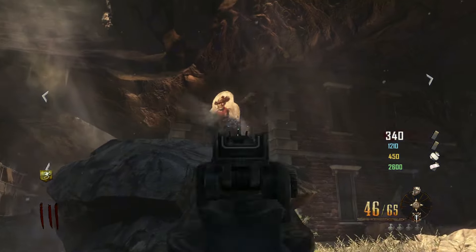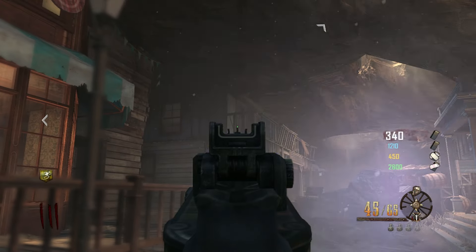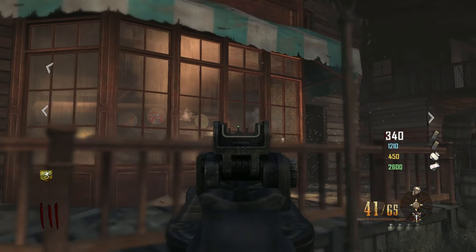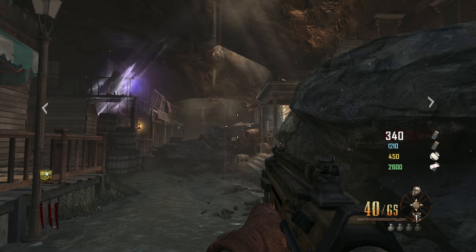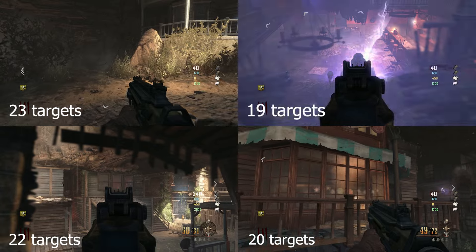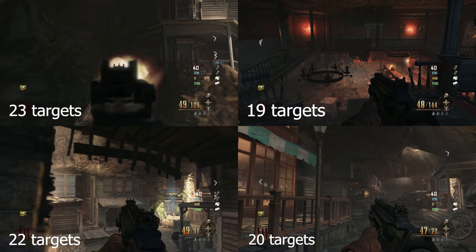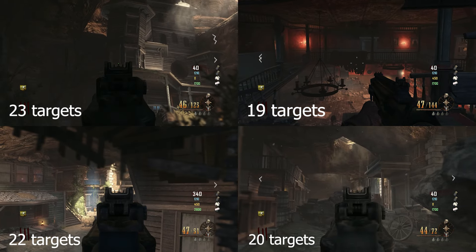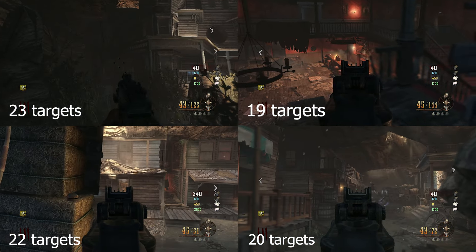To begin the last step of the easter egg, head over to this fountain here and hold your interact button to make a wish. What this will do is start a sharpshooter minigame where small cowboy targets will pop up around the map. What you need to do is shoot every single target that pops up. If you let one of them fall down without shooting it, then this step will fail and you'll have to start over again. Don't worry, you get infinite tries on this in-game — just go back to the fountain to start it up again and make another wish. On screen right now are all four locations of where targets will spawn on the map.